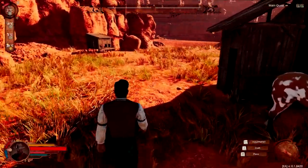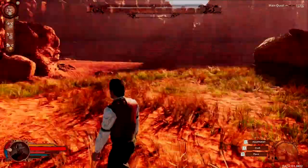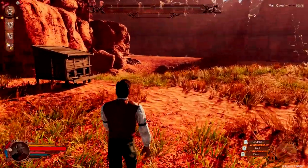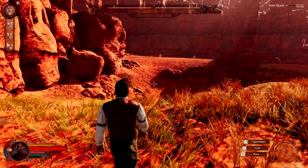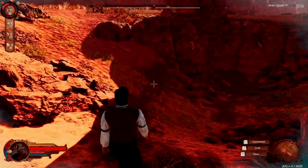Hello everyone, welcome to Survival Game Guide in our Wild West Dynasty series. We're going to be making a water tower today, and much like the well with a pump over that guy right there, this water tower is not functional as of yet, and I'm not quite sure what its functionality will be when it does eventually become active, or if it's purely for aesthetic purposes.